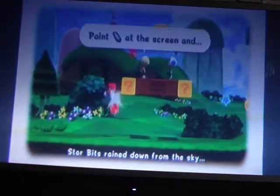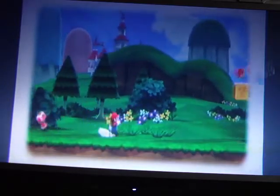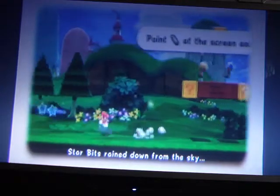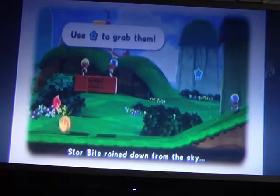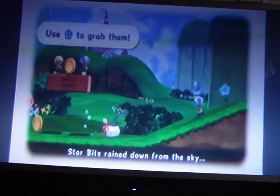A long jump is if you press Z and then A right after. You can use your pointer to collect star bits — star bits help you unlock levels and stuff like that. You can still bash your head on blocks. I should have explained: if you're running at full speed and then go the opposite direction, you can do that kind of jump.